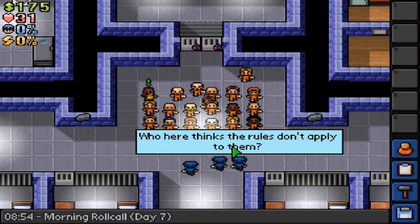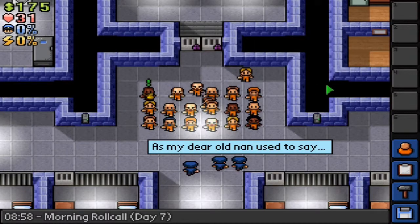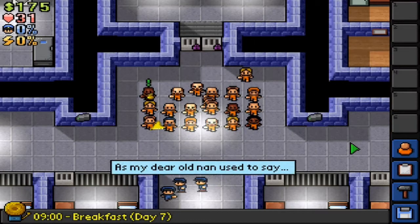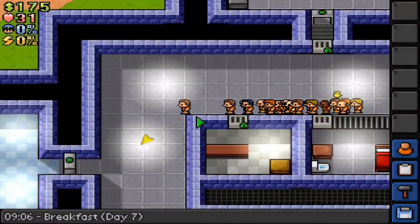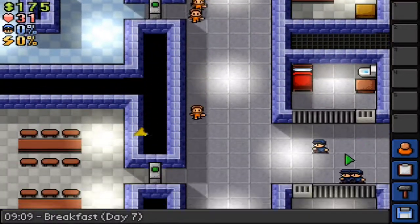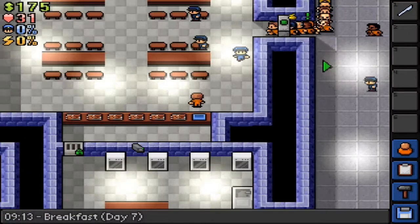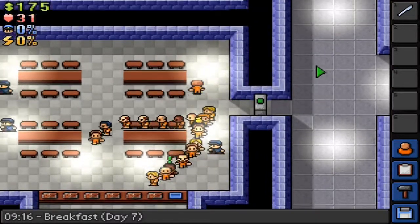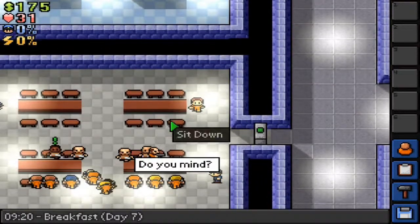We're going to try and actually fight a guard. How are we doing? I need probably a bit more strength and I don't have a weapon, but I can get a weapon though. What we'll do for a weapon is — we'll just have a plastic knife. There we go. Epic weapon. Best weapon.